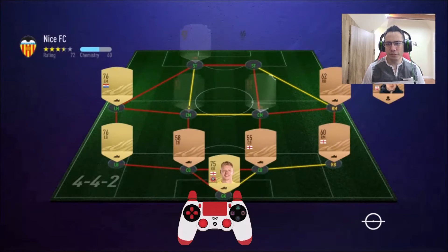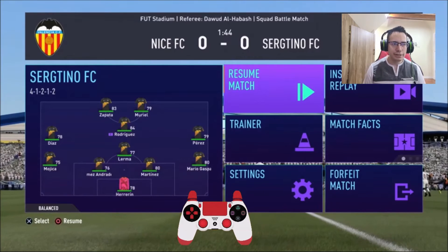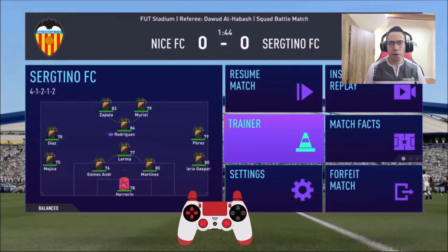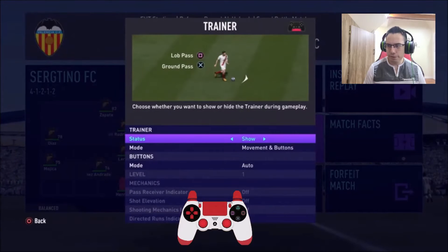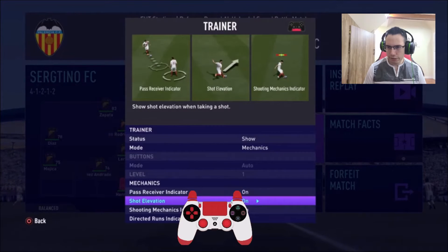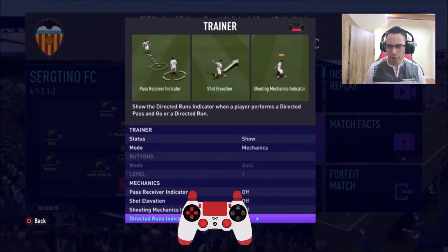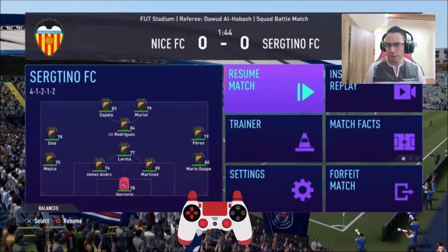The other team shouldn't really matter much because I'm just going to be trying to play around with my movements. I want to see if I'm able to do the movements correctly. So I've set the show mechanics to only have directed run showing, to see if it's going properly.